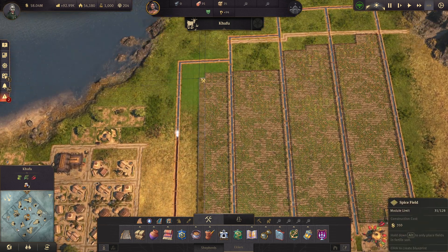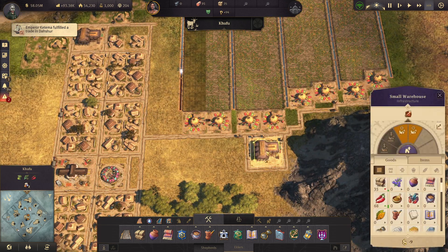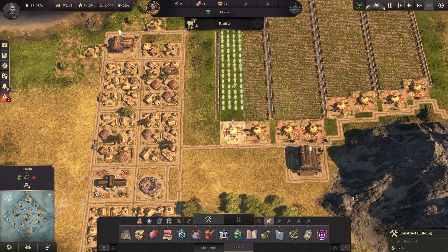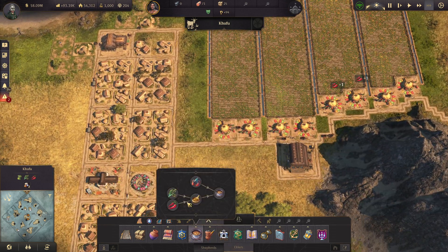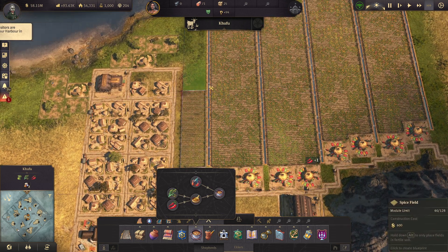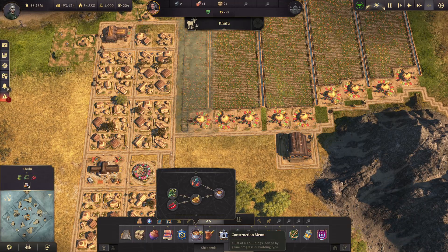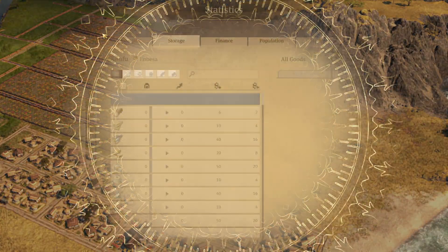We'll put this right here — there, 128, perfect. We need to upgrade that warehouse because we do have a lot coming in there. And I wonder if I could actually drop one more right here. Yeah, I can definitely do that — put it right there. As long as I don't put it in a red area, I'm okay. Yeah, most of the island is actually employed at the spice little farms. Let's see how much we're producing now — nine. Okay, that's awesome — quite a lot.